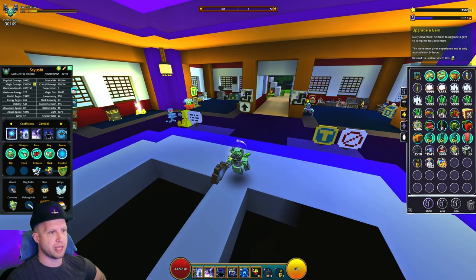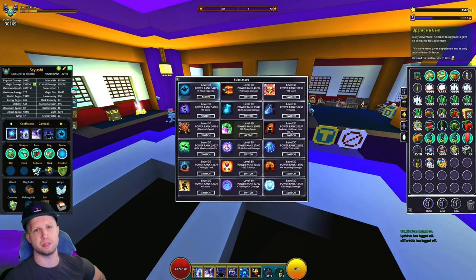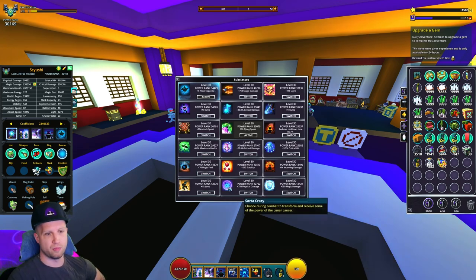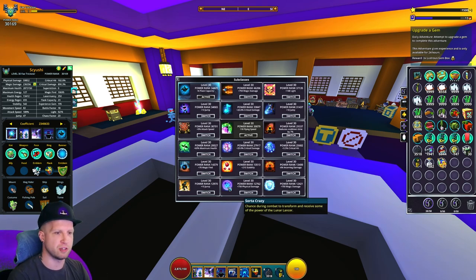First and foremost, what are we going to do for the subclass ability? I always err on the side of using Mounted Cavalry, because it gives consistent movement speed from your mount. But since you're the Fae Trickster and you're teleporting anyway — so long as you're on the ground — you're going to want to use Sort of Crazy, because when you get big boy mode and you transform, you're big and strong and you'll have increased movement speed.